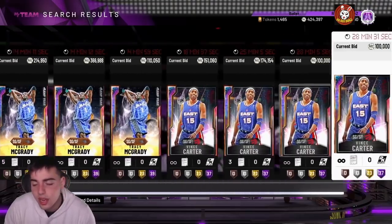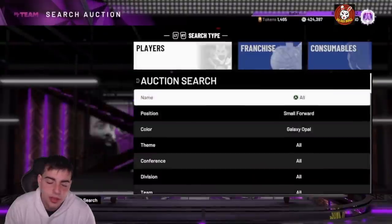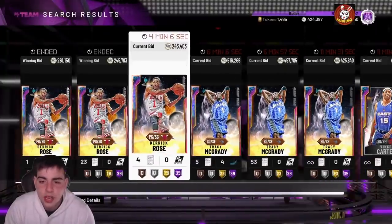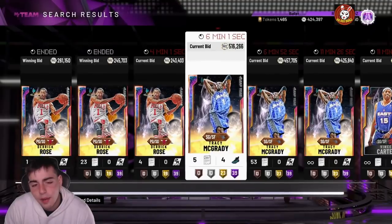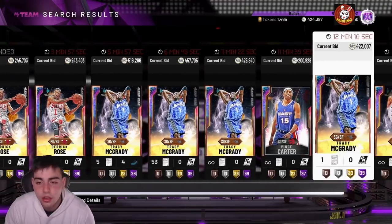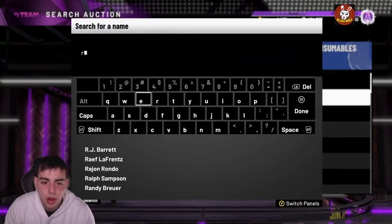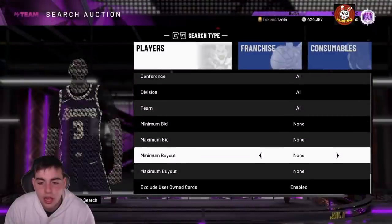With 2K dropping Opals, the next market crash could be tomorrow — you never know what could go down. Pretty much every time they drop an Opal it's an automatic market crash, so you always got to keep that in the back of your head. That's why I'm probably going to drop this video early, just so you guys can sell your players. Tracy McGrady is literally up — he was down to 450, D-Rose was at 180, they all rose. Right now is a great time to sell your team. You're probably not going to see these prices ever again.